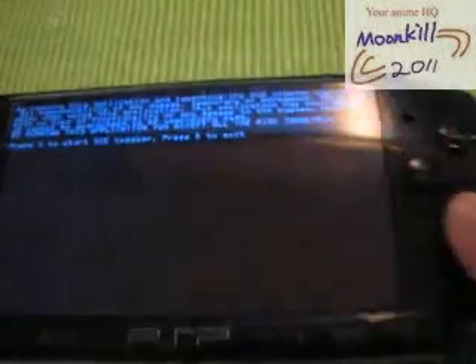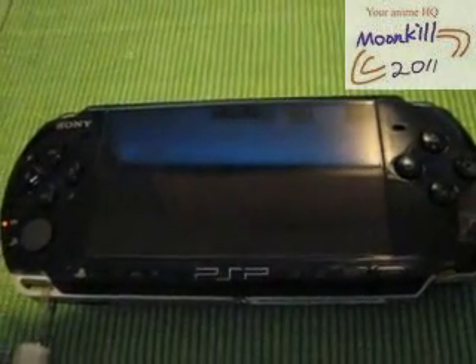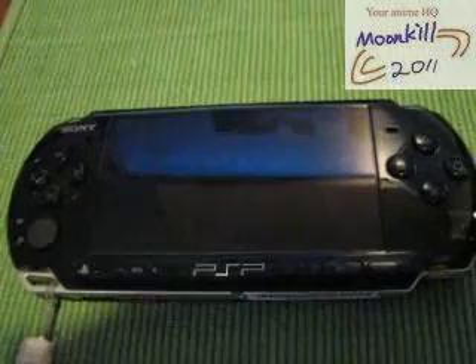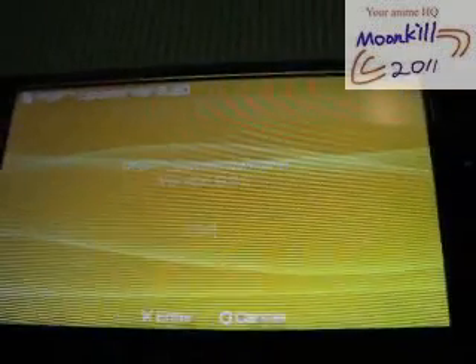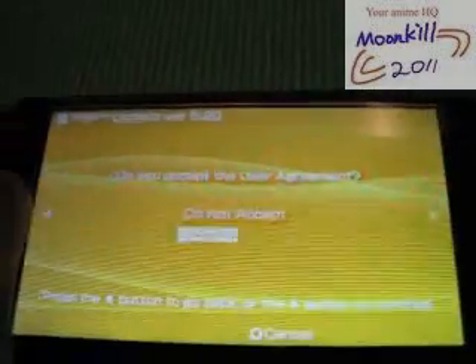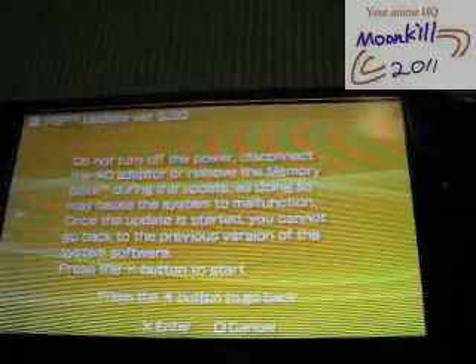Just press X to start SCE Updater, press R to access, and press X. Let it run. Let's go — firmware, let's start it. Accept, and turn off all that, then enter.